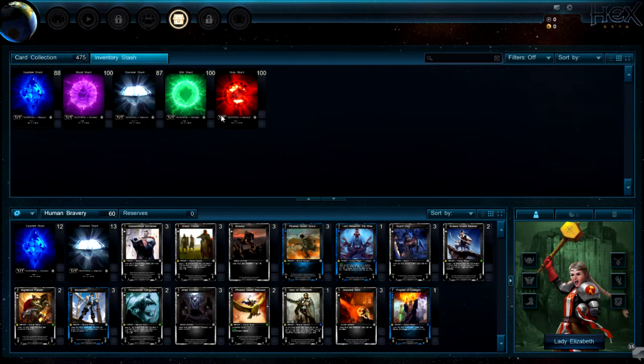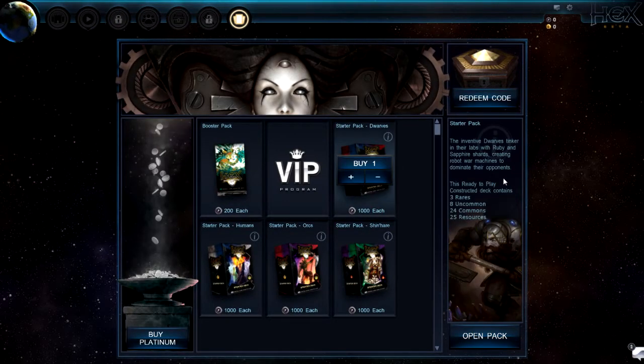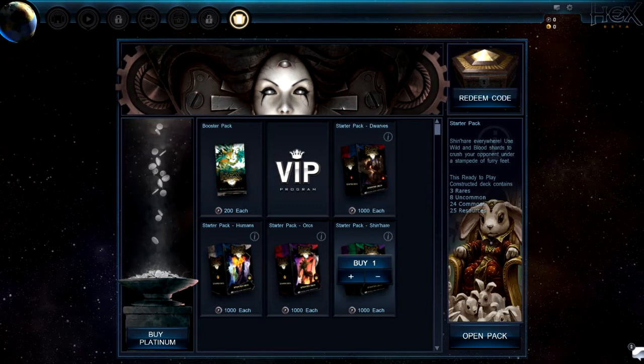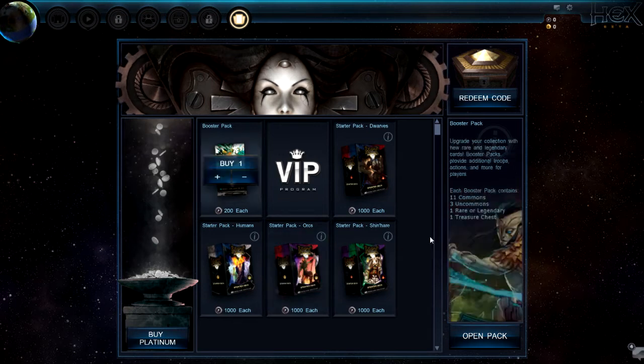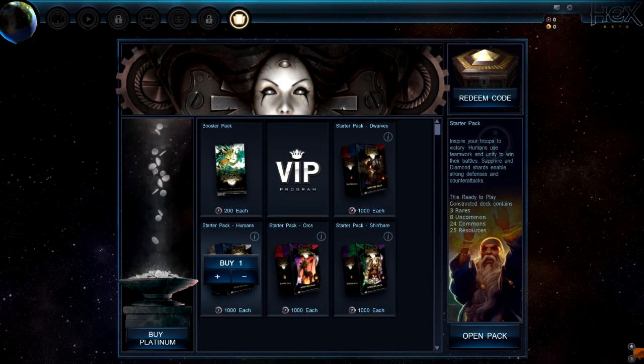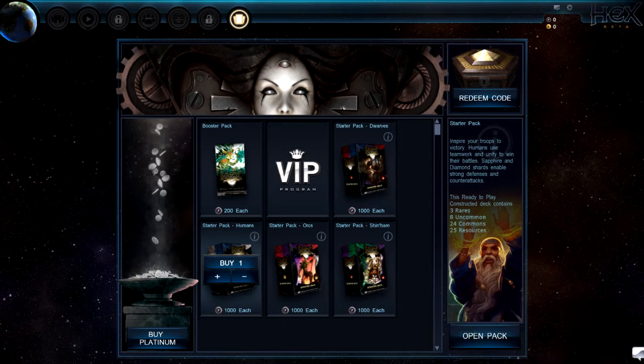My card collection has all the shards in the world and there's an inventory. I'm going to redeem my Hex Kickstarter stuff right now. I'll get it pulled up — I'm going to redeem my Kickstarter bundle and show you what's going on with that. Oh, there's a GM message — support ticket. People are cramming in right now.